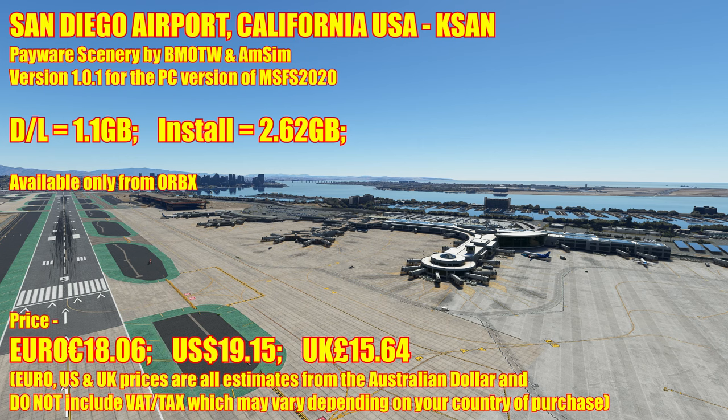You're looking at version 1.1 for the PC version of FlightSIM 2020. Download is 1.1 gigs and it installs at 2.62 gigs. Currently it's only available from Orbix, but I suspect that at some point it may well be available on SimMarket.